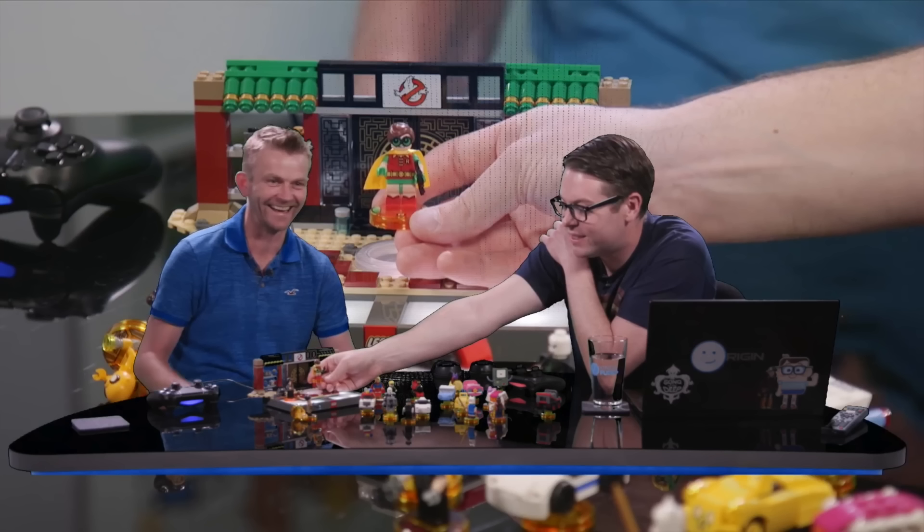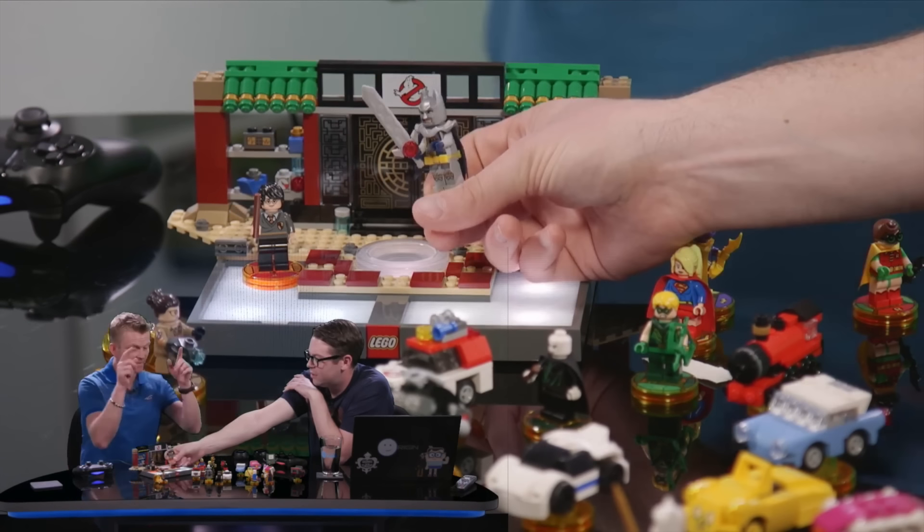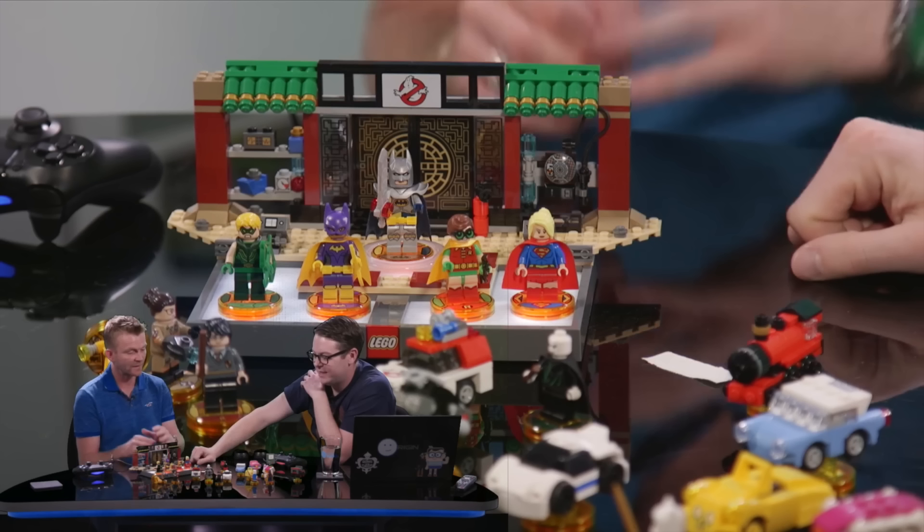These figures were not playable for the demo, so we didn't get to see any footage. I thought it was very funny that when asked why this wave was called 7.5, Arthur had no idea. Greg and Arthur also talked about Green Arrow and Supergirl.